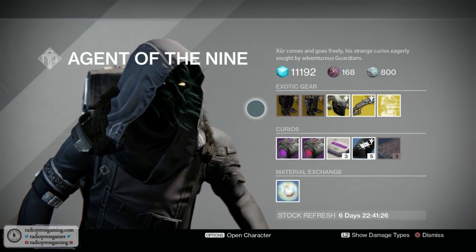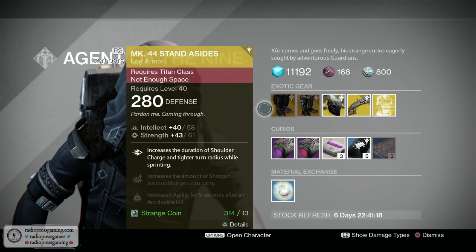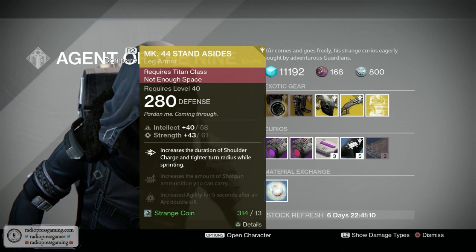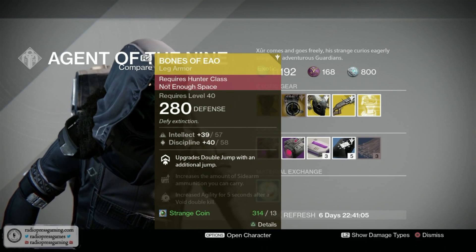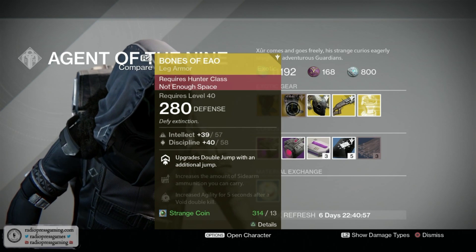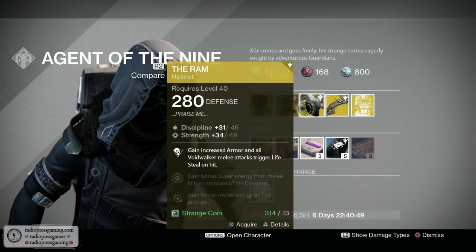For the Titans we have the MK 44 Stand-Asides — the most useless exotic in the game in my opinion. It increases the duration of the shoulder charge and lets you turn tighter while sprinting. Bones of Eao for the Hunter upgrades double jump with an additional jump, so now it lets you get to places where you shouldn't be able to get. For the Warlock you've got the Ram — gain increased armor and all Voidwalker melee attacks trigger life steal on hit.